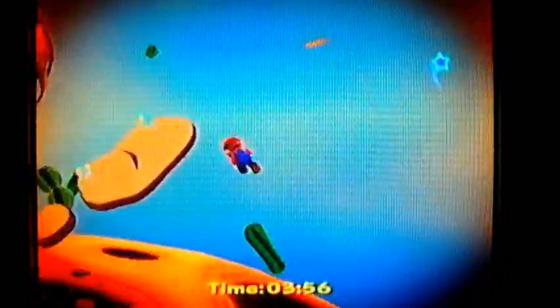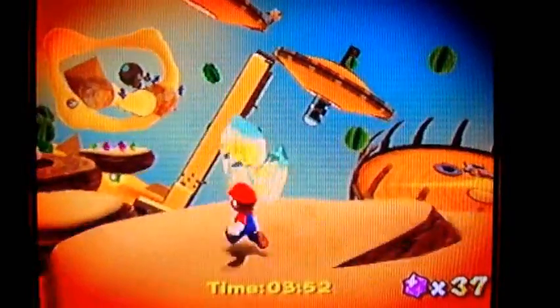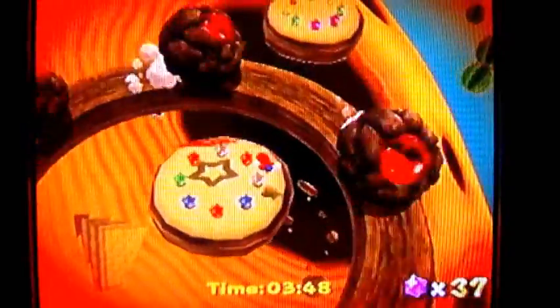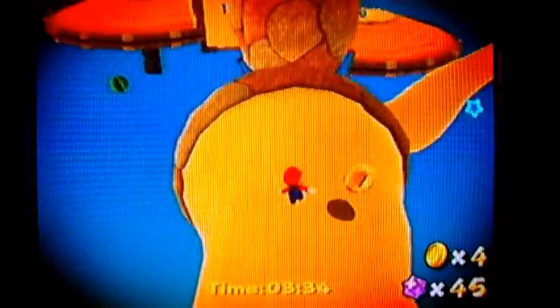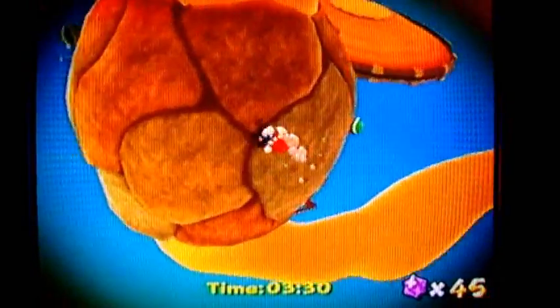And now we're flying through the air with the darkened corners of the screen. I'm going to jump my way over here — long jump over here just to save time — and go to the launch star. And flop around here, hit that launch star, and go to this area right here. On the other side of this, as you know, is the launch star. Now I've got to collect five star pieces.